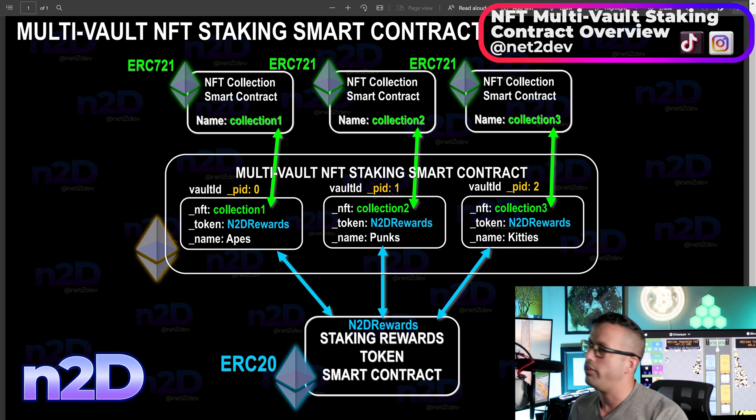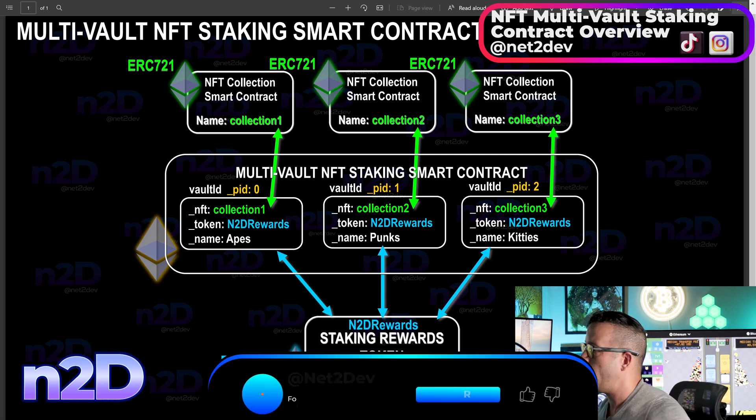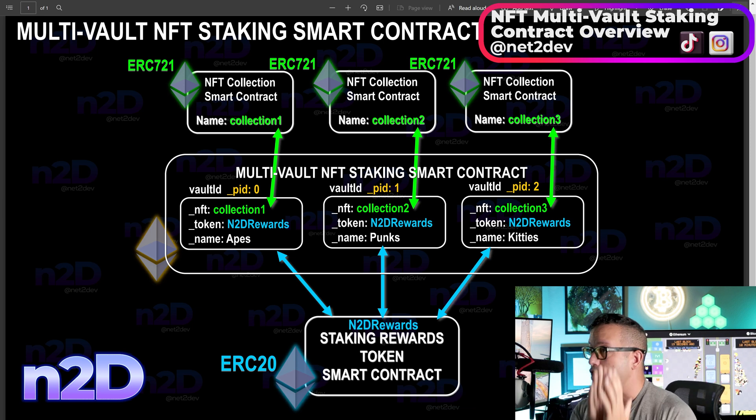Let's do a quick, straightforward video on how we can accomplish a multi-vault NFT staking smart contract. The current NFT staking smart contract from the previous videos only allows a single vault — one NFT collection, one token reward attached to it — and users can stake and earn staking tokens or passive income based on their staking rewards.